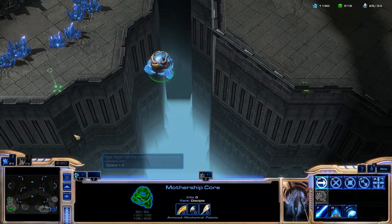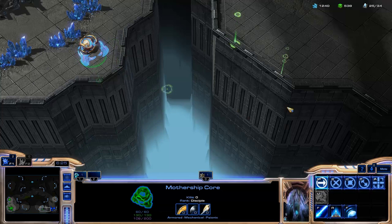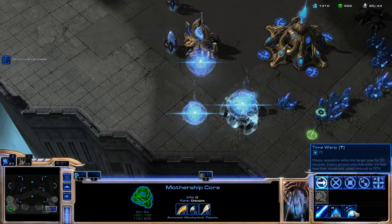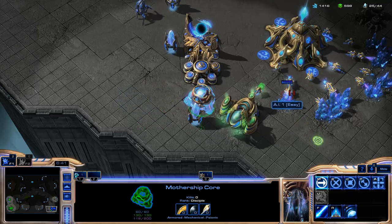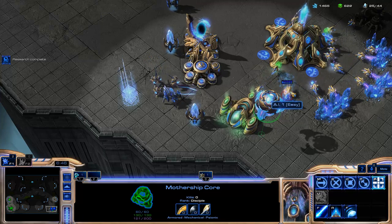Mass Recall lets you warp back to your Nexus and it takes all the friendly units with it. And then you have Time Warp which slows enemy units down. You can actually take some units down this way.